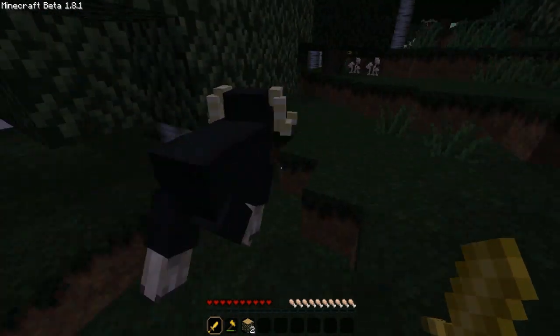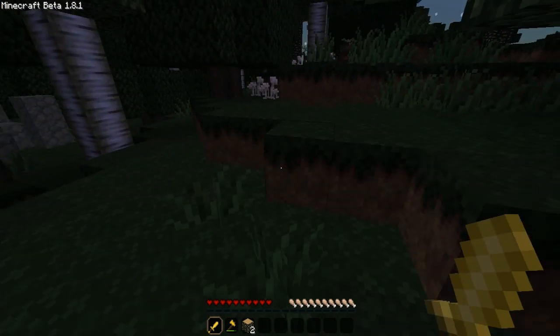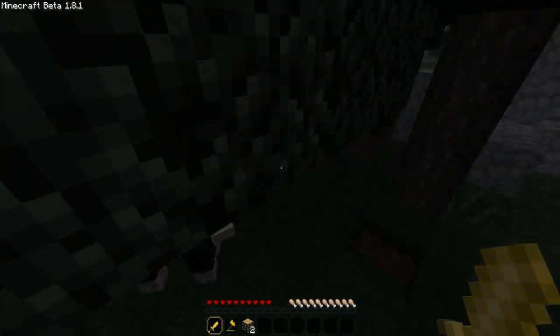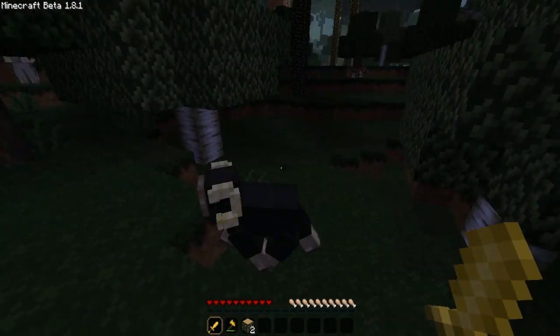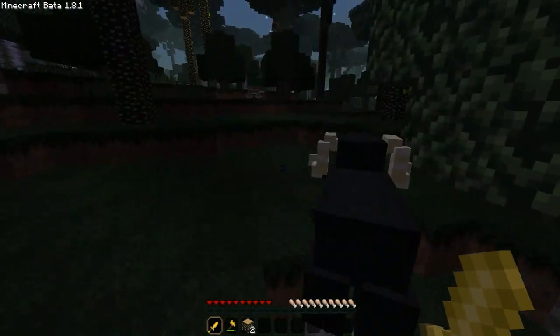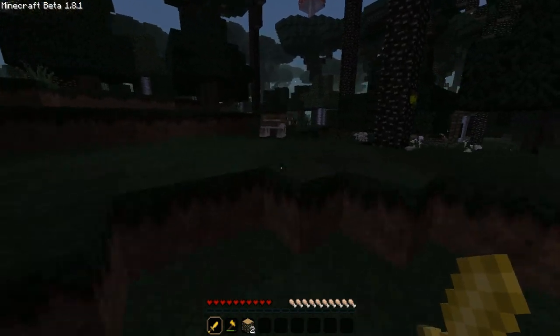This is the first one — it's the ram, and it's pretty much the equivalent to a sheep. They spawn in all the same colors and you can use shears on them to collect their wool. That's the ram — same sound, and when you kill them you get the same stuff.